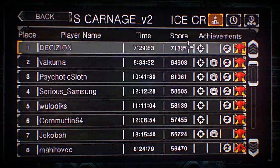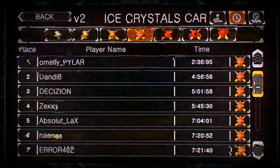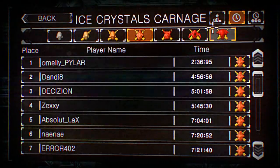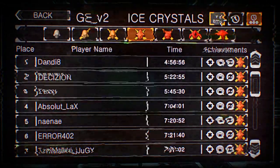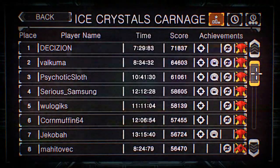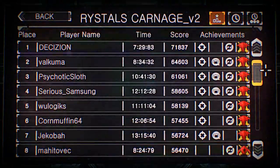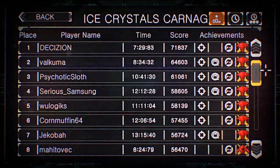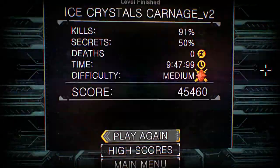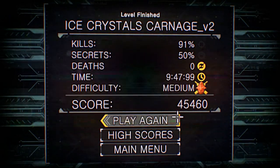Of course the creator has to have the best score and time, almost — well, not almost. Just like in Snap Map, I always had to have number one on my maps. Try to anyway. Ice Crystals Carnage. Good. Chillidizzle.